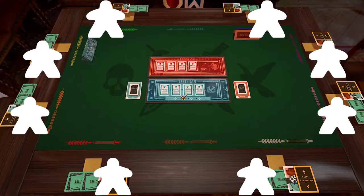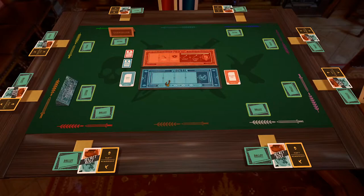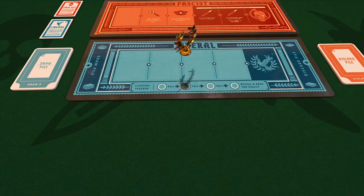Once a candidate for chancellor has been chosen, all players may discuss the nominees until all are ready to vote. All players, including the candidates, must cast a Ja or Nein ballot, all to be revealed simultaneously and publicly. If the number of Neins is greater than or equal to the number of Ja's, the vote fails, and the round ends by advancing the election tracker one space.